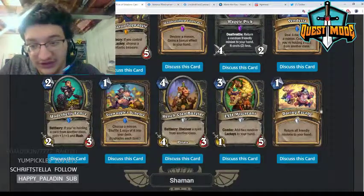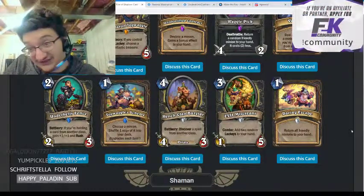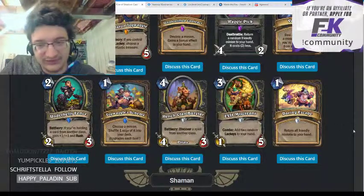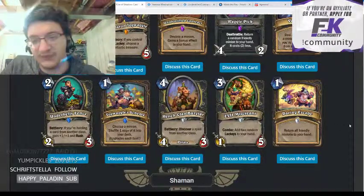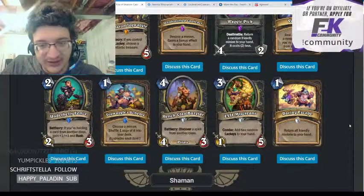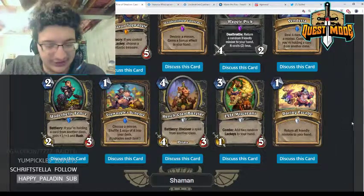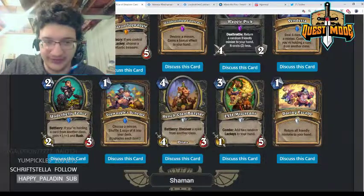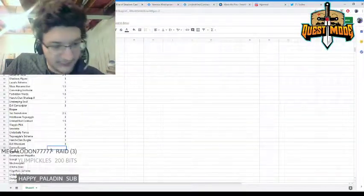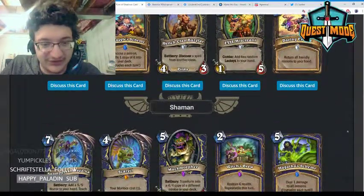Daring Escape — one mana, return all friendly minions to your hand. This card is insane for Quest Rogue. I think this might make Quest Rogue viable in Wild. It's also something you could consider for Mill Rogue. This has a lot of potential applications and the card is completely absurd in Quest Rogue — it will probably make it powerful enough to see play in Wild.